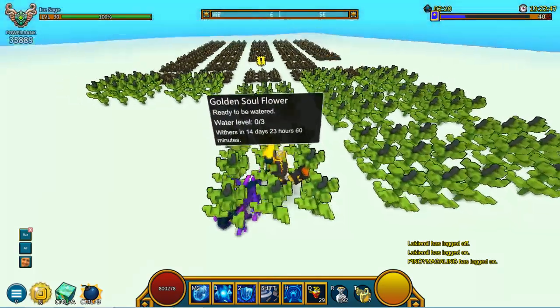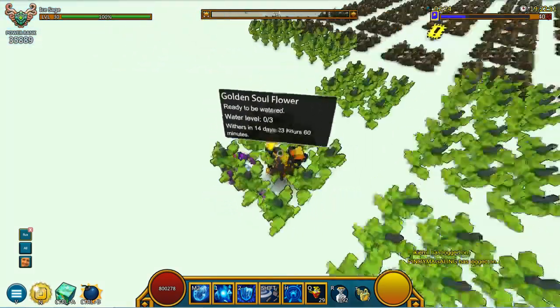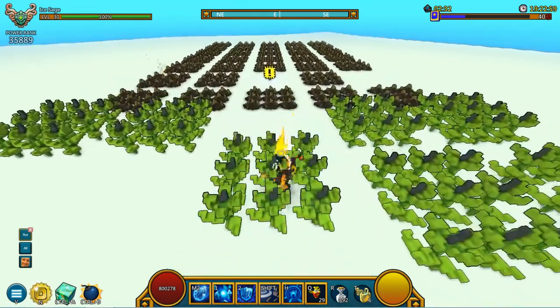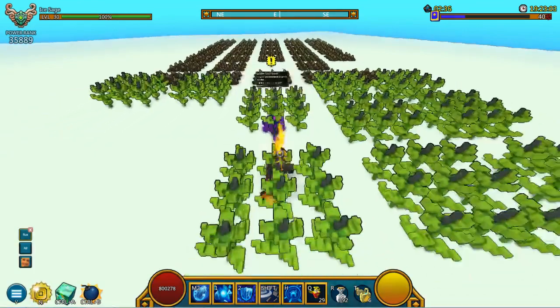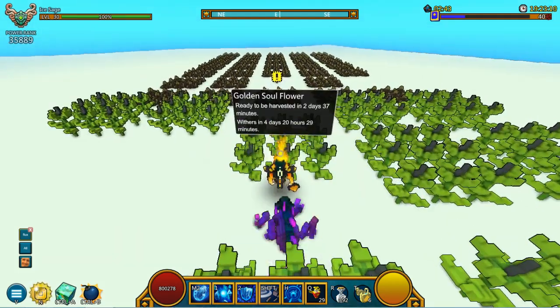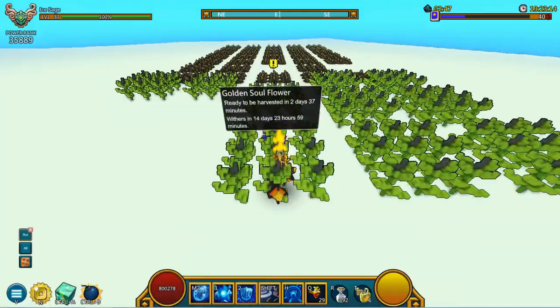So essentially, if this timer is shown ready to be harvested in, four hours, then you can actually just place down your plants and get these golden watering cans going, as you can see right here, which will completely water these plants. As you can see, the water level will be zero out of three. And once we actually use this golden watering can, it will essentially water each and every plant that we have here and they will be ready to be harvested in two days and 38 minutes. So if this timer shows two days right now, it will show two days on this one as you place them — that is what I've been saying about the global timer.